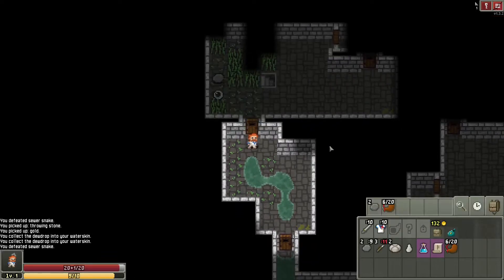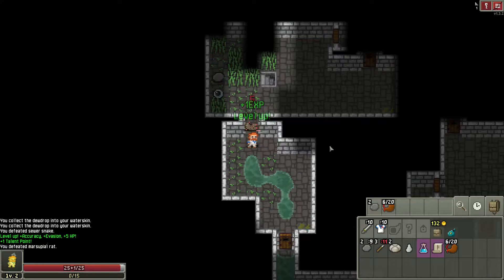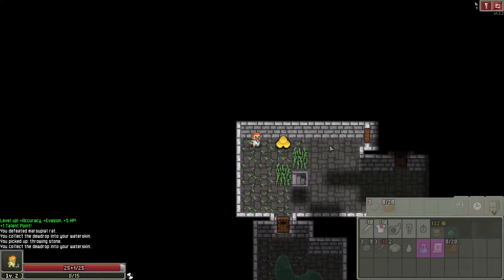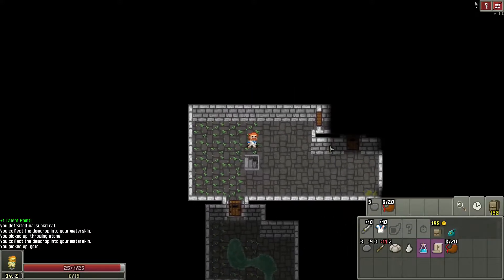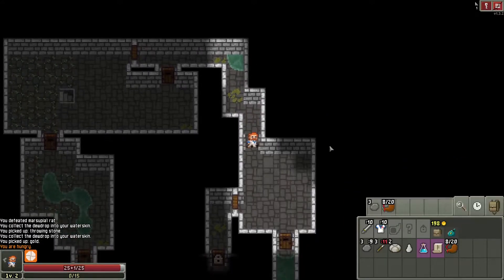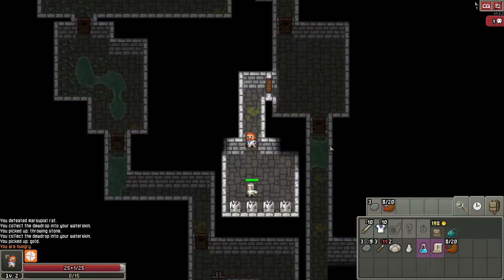For some reason you just don't pick up things sometimes when you step over them — I don't know what the criteria is. There must be something but I don't know what it is. It's like I'm missing a step. What's in here? Bad guy, but not horrible. We can deal with it.